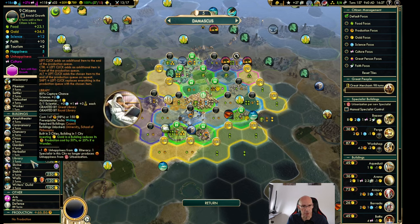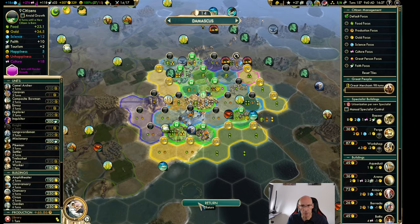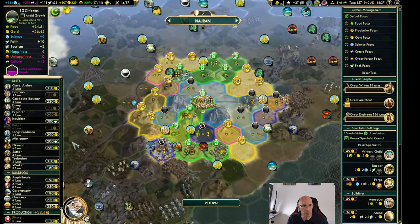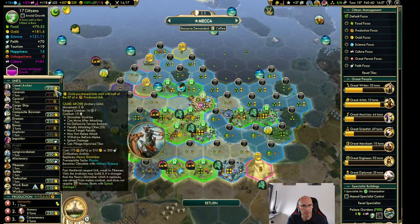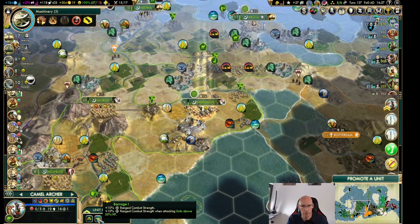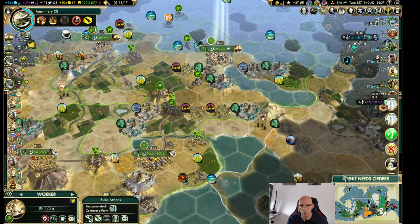They don't have to be that experienced. Let's just pay for the camel archer or two. Do we have the armory here? No. We do have one up here. And one can be a medic and the other one, nothing.